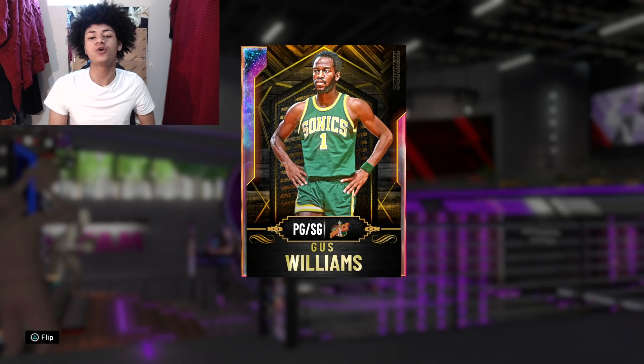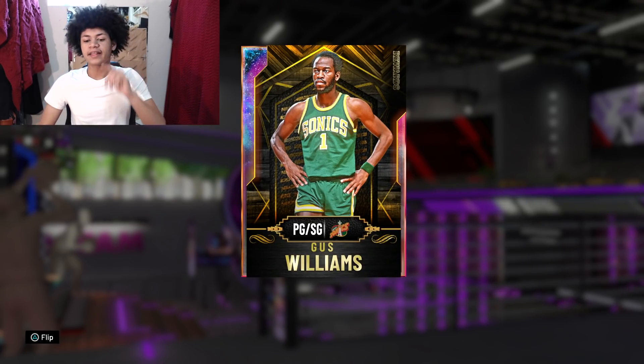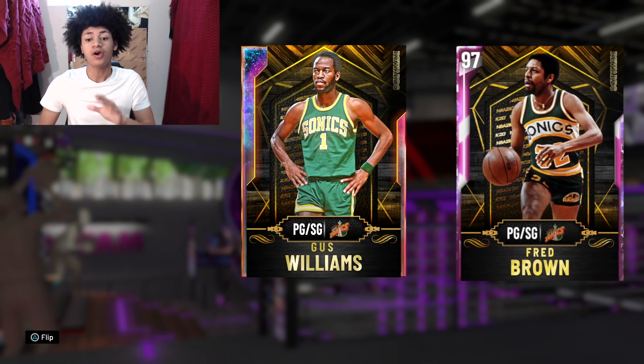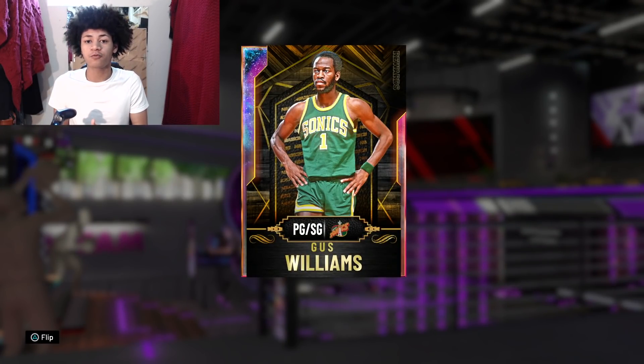We have this brand new Gus Williams card on screen today and he is a free card available right now on the Triple Threat Online boards. Alongside Gus Williams, 2K also put a pink diamond Fred Brown on the boards. Over the last month or so, 2K has been putting players on Triple Threat Online every Friday — diamond Rex Chapman, Marcus Camby, and last week pink diamond Richie Guerin — each available for one week. This Gus Williams and Fred Brown should also be available for one week.